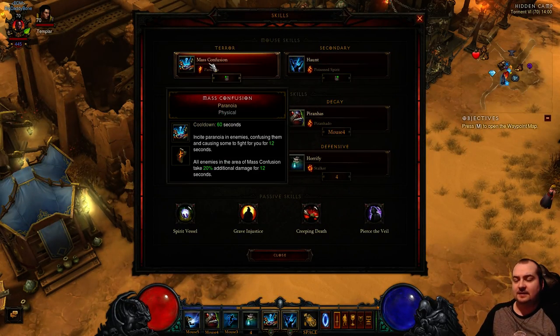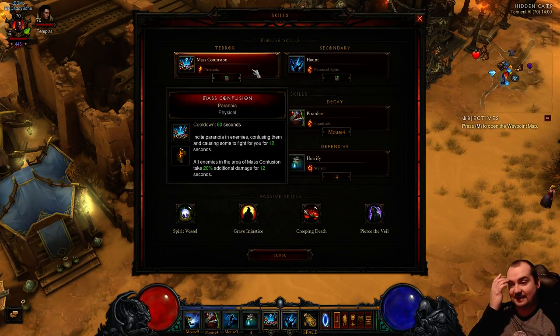Mass Confusion Paranoia gives 20% additional damage for 12 seconds, which is fantastic. It will blow things up a lot quicker.